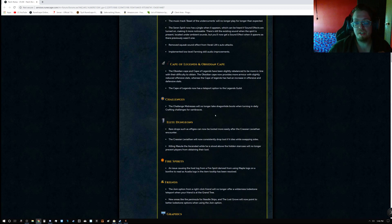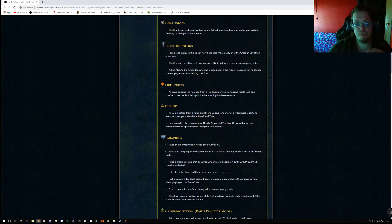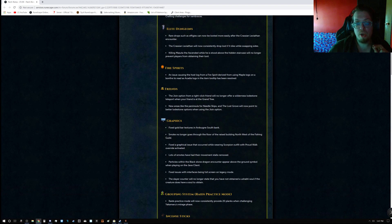For challenges, the Challenge Mistress will no longer take Dragon High Boots when turning in daily crafting challenges for Vambraces. For Elite Dungeons, rare drops such as Epogees can now be looted more easily after the Crasian Leviathan encounter. The Crasian Leviathan will now consistently drop loot if it dies while swapping sides. Killing Masuda the Ascended while stood above the hidden staircase will no longer prevent players from obtaining their loot. An issue causing the host log from a spirit derived from using maple logs on a bonfire to read as Acadia logs has been resolved.